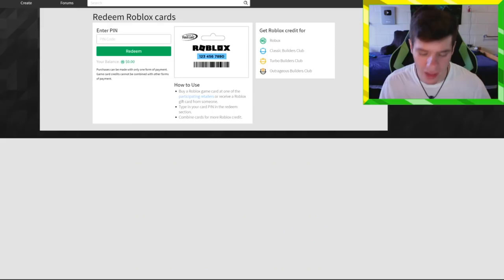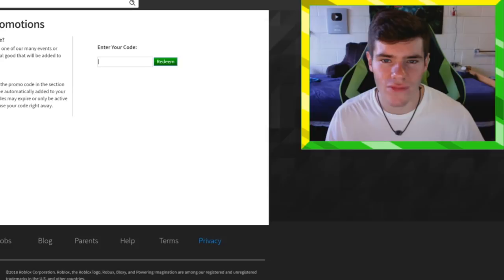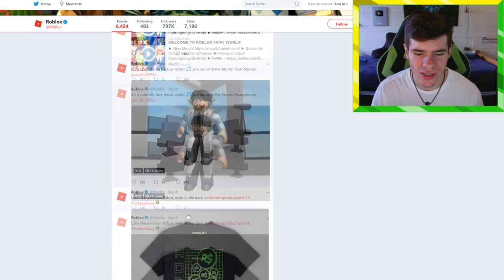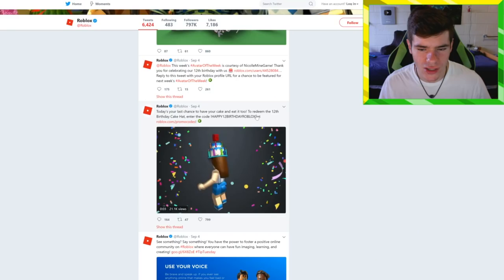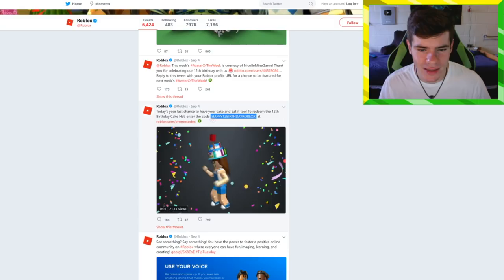Another way to get free stuff is through promotional giveaways. If you go to roblox.com/promo-codes, there's a page where you can redeem codes. There aren't always active codes, but Roblox will give away exclusive stuff through Twitter. For example, there was a code 'HAPPYBIRTHDAYROBLOX' that gave you the 12th Birthday Cake hat. You would copy and paste the code at roblox.com/promo-codes. These can be pretty cool free hats, but you'll miss them if you're not following Roblox on social media.